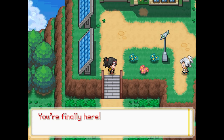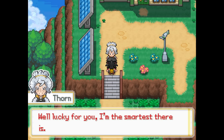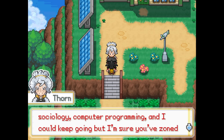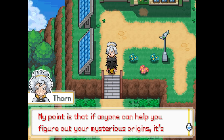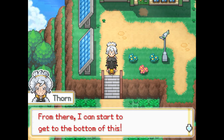Professor Thorn introduces herself as the smartest there is, and this lady then goes on and on listing out the specific subjects that she's mastered. Eventually she gets to the point and tells us that she has a few theories about how we might have ended up on this rock, but she needs to run a diagnostic scan of our brain to get some more information. So we follow her into her lab.